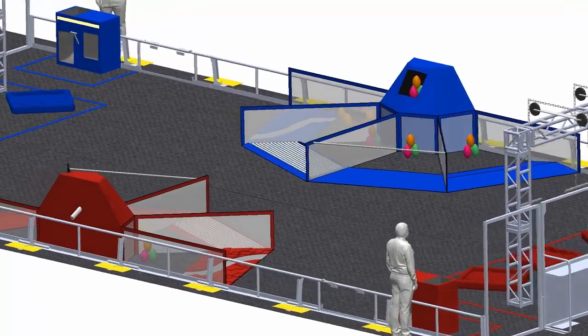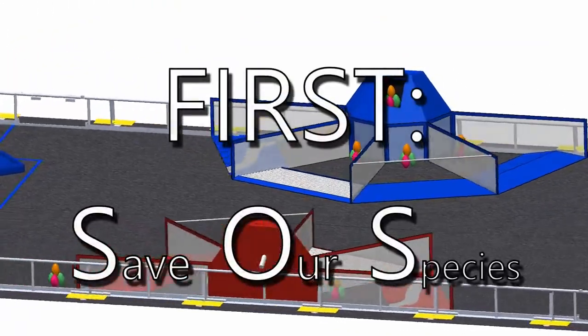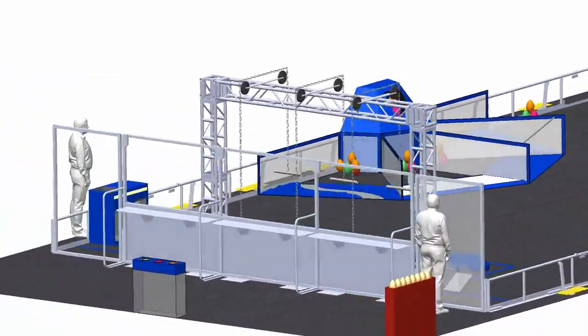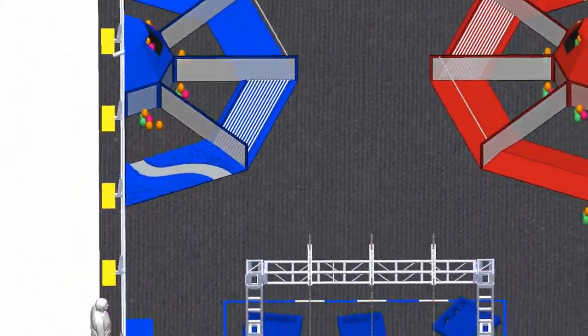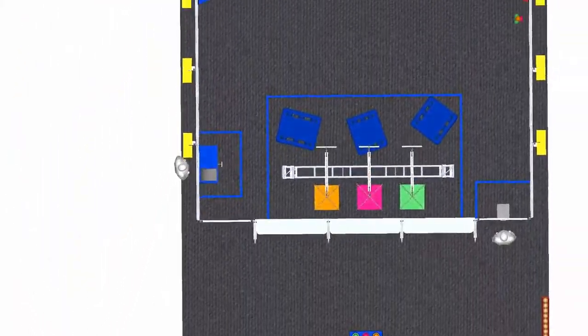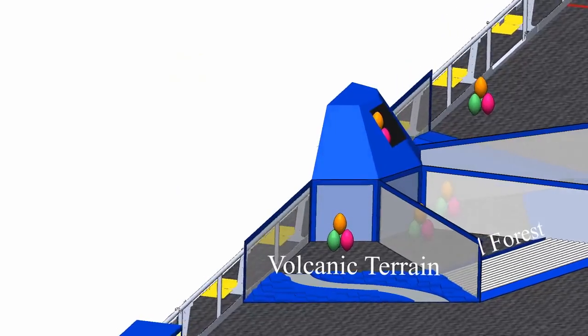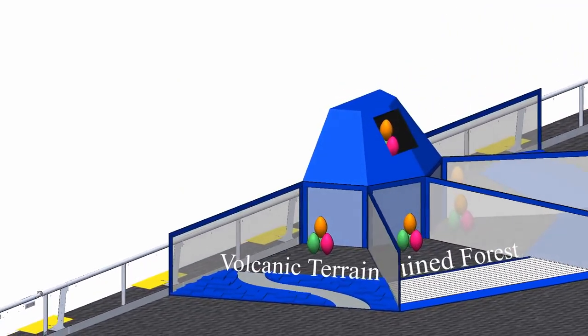Welcome to the first robotics competition game, Save Our Species. You have been sent on an extreme conservation mission to the planet Mergius. The planet is in a state of impending ecological disaster. You must gather the eggs of an endangered species and deliver them to your spaceship.